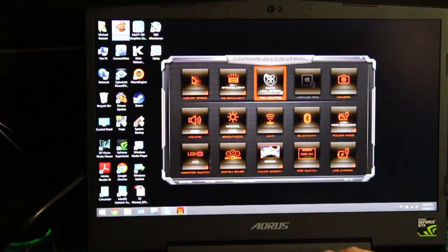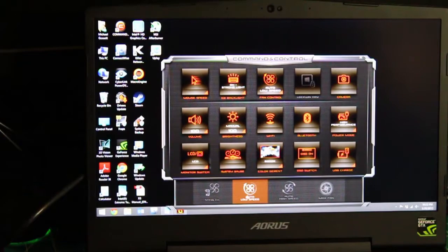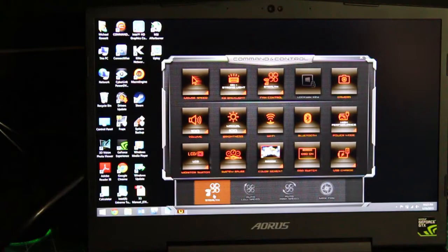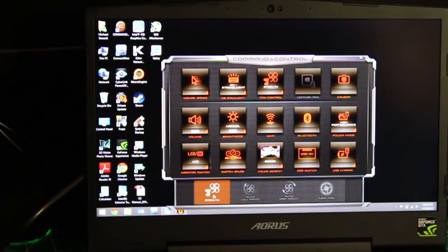I'm going to do a quick audio test on the fans. It's defaulted to auto low speed. There are four different options for fan speed. The first one's called stealth, which is really conservative — it just turns the fan on when it gets really hot.